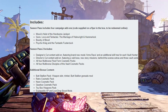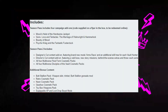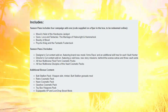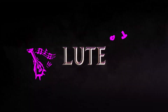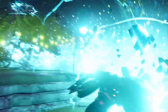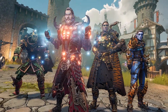It also includes all four Multiverse Final Form cosmetic packs and all four Multiverse Disciples of the Vault cosmetic packs. On top of that, we're also grabbing the Butt Stallion Pack, weapon skin, trinket, Butt Stallion grenade mod, the Retro cosmetic pack, Neon cosmetic pack, Gearbox cosmetic pack, Toy Box weapon pack, and equippable XP and loot drop boost mods. That's only 60 Australian dollars for the Ultimate Edition on PS5 and Xbox Series X — an absolute no-brainer.